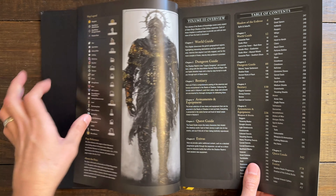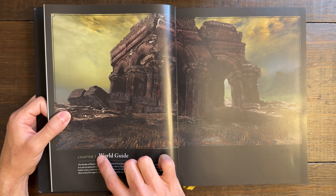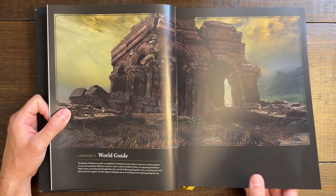Now, it says Chapter 1 World Guide, and then over here Chapter 2 World Guide — that's a misprint that fast in the book. They even have Chapter 1 World Guide again. We'll see what Chapter 3 says when we get to it. But look at the overall picture — Future Press does a fantastic job capturing the landscape and showing the overall aesthetics of FromSoftware games.